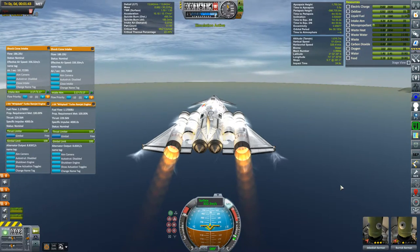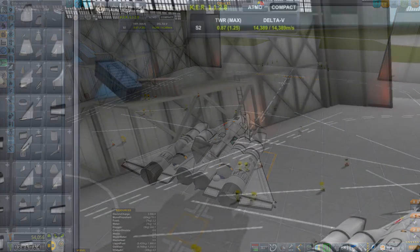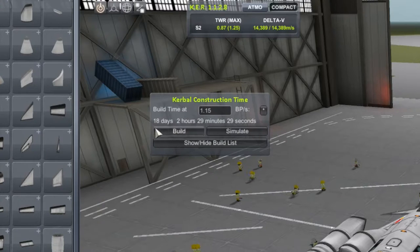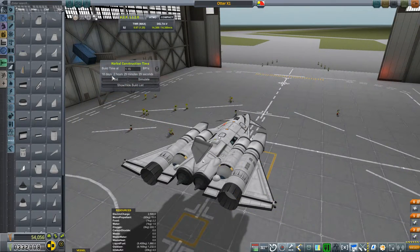I got the Otter X1 working the way I wanted, but when it came time to push it into the build queue in Kerbal Construction Time, the build time is now 18 days. I think I lost my recovered part inventory that KCT keeps track of, so it's building this thing from scratch. Oh well — I need to push the game forward in time anyway.